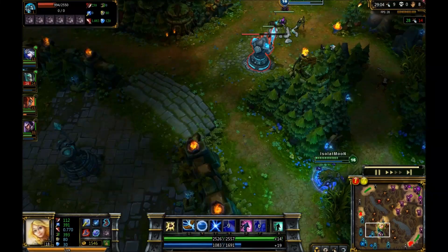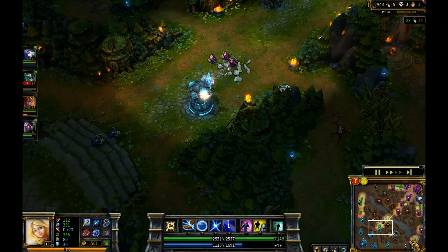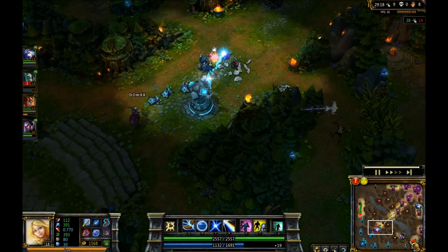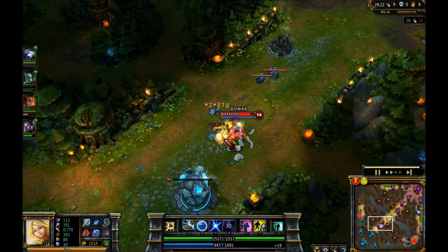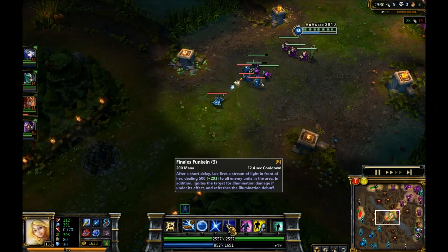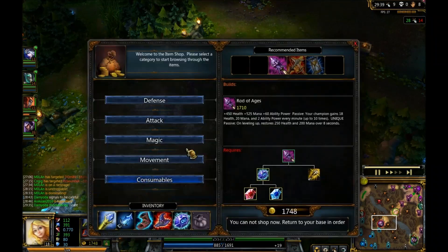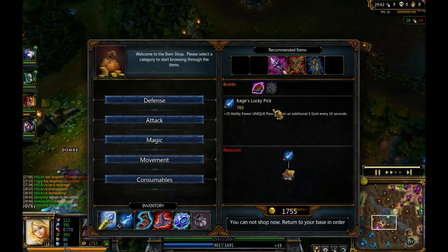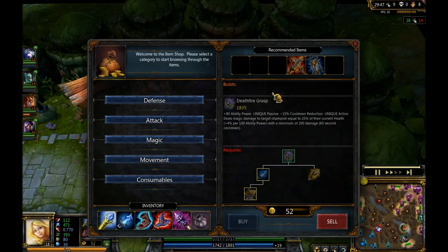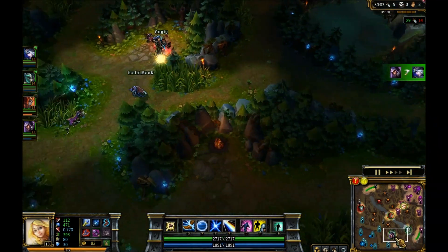This is going really well for us. I have enough to finish Rod of Ages — almost two more items. I'm building health later on because I don't want to die. My ultimate is now on a 32.4-second cooldown thanks to the CD reduction boots. If I keep Kage's Lucky Pick I can go for Deathfire Grasp, which gives even more ability power, 15% cooldown reduction, and a unique active that deals magic damage equal to 25% of the target's current health plus 4% per 100 ability power — with a minimum of 20 damage. Talon picking up a kill somewhere around here.